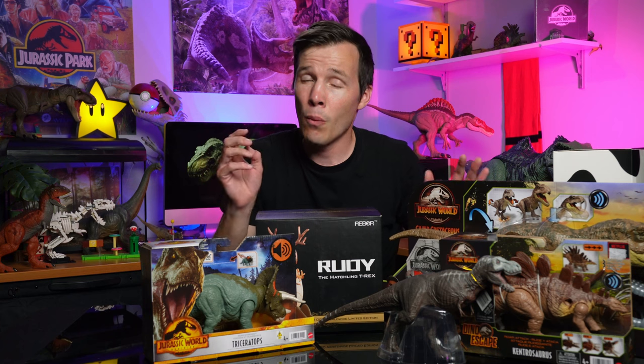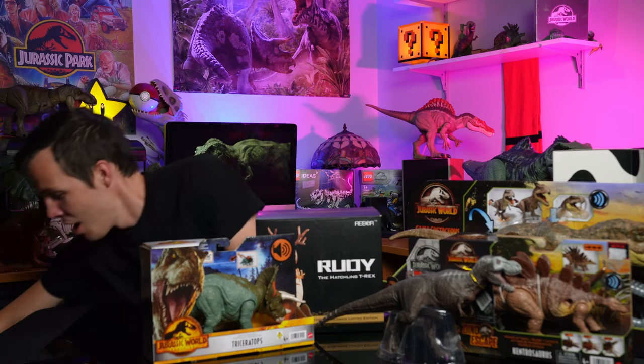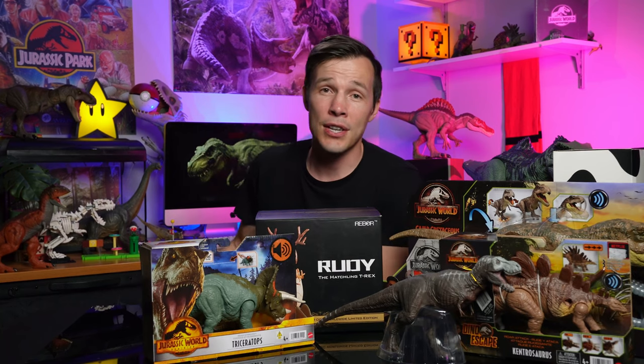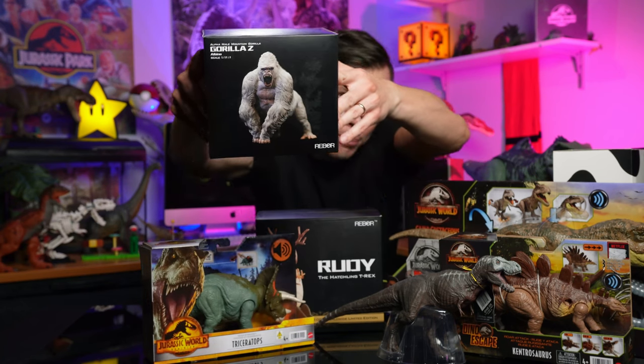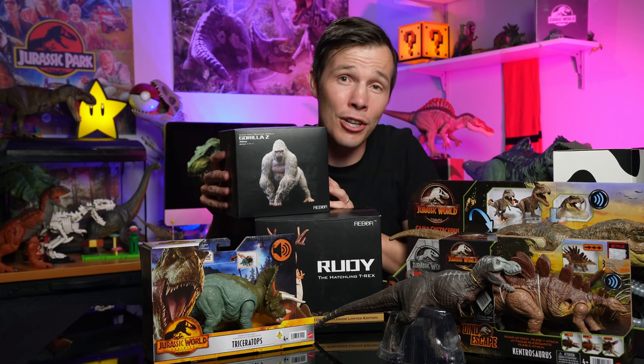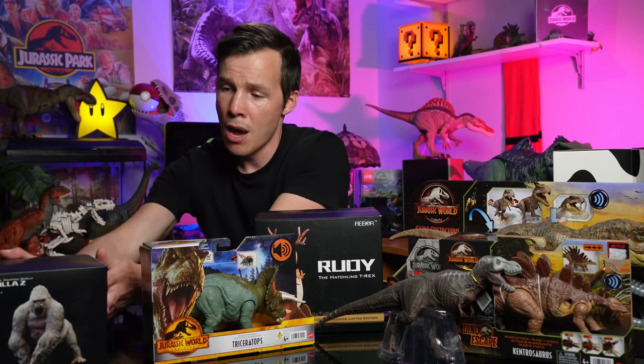Now this next thing — forgive me while I explain and show you it. It's not actually a dinosaur, but once I show you it you may understand why I've gotten it. This guy is equally as magnificent and terrifying and scary. The Rebor Alpha Male Mountain Gorilla — Gorilla Z, Albino. Check that out. Yes, it's a gorilla. King Kong vibes. Why did I get that? Because there's a lot of dinosaurs in King Kong — the Tyrannosaurs fighting off, especially in Peter Jackson's King Kong. This could make for some really epic dino photos and dino battle scenes. Maybe he'll make an appearance in one of my dino battle videos.